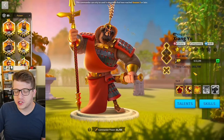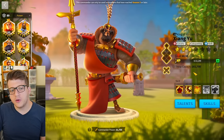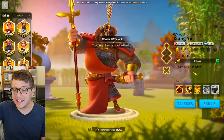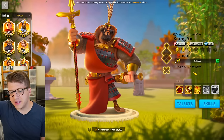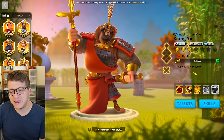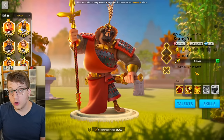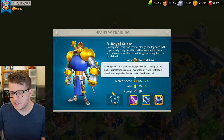I got Zhang Yu in early 2021. I should have started my transition away from three infantry marches back then — going from that to two infantry, two cavalry, one archer, which is the setup I'm running now and really like. I should have done it a long time ago. The biggest problem with infantry is their march speed — it's like an anchor holding them down from being truly great.